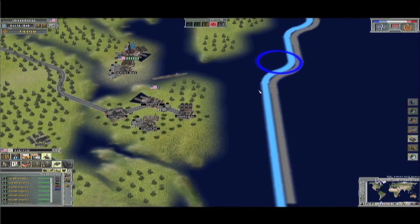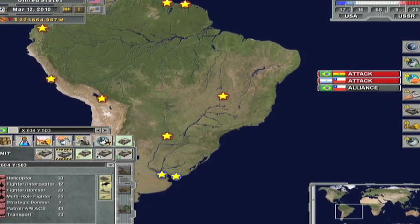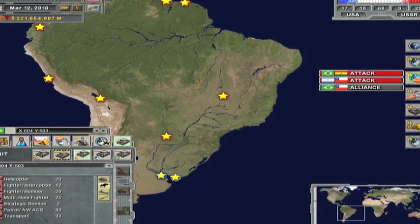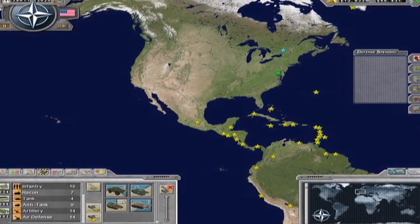A big factor during that era was not actually going to war with another country but trying to get them in your camp. The Soviets did it through intimidation but in a lot of cases economic and military aid. Sometimes the military aid is not funneled to the people in power — it's funneled to Castro and get him into power.